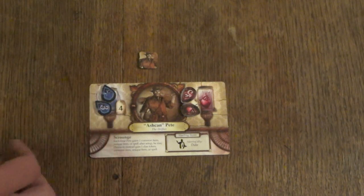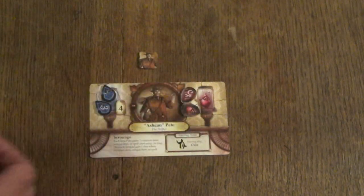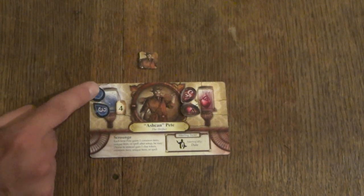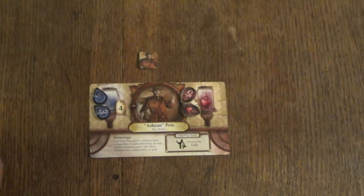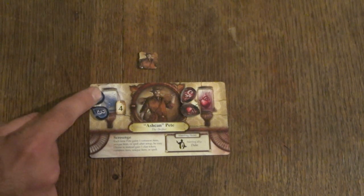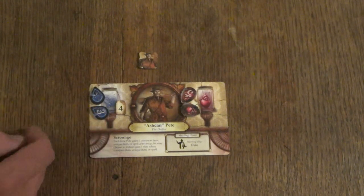Here we have a character card, or an investigator card. Just to take a quick look at the anatomy of the card — here we have Ashcan Pete. Going from top to bottom, left to right, these are pretty simple to read. First off, we have the sanity value here — the starting sanity value, which is also coincidentally his maximum sanity value. Ashcan Pete has a value of 4, so you would take tokens corresponding to value 4 and add them to his character card.